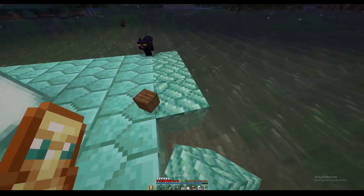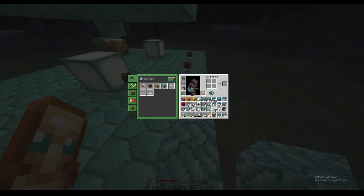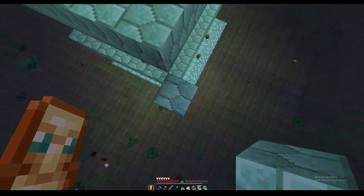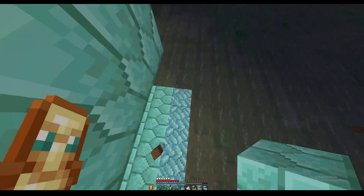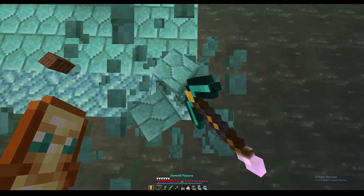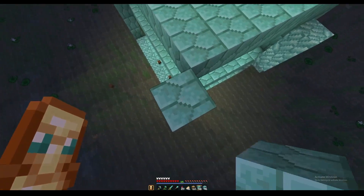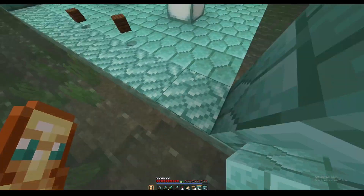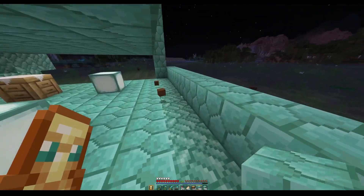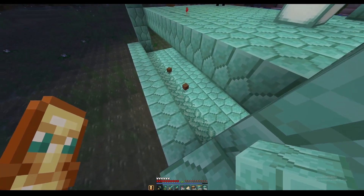Now you're going to add a block right here — boom boom boom boom boom — and make a box around it like this, building up all the way, then come down and do the same for the other side. Then you're going to make a box behind it. Basically what's going to happen is we're going to put water here and it's going to flow that way.